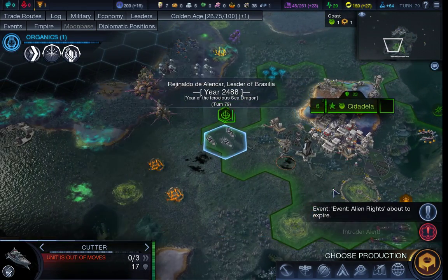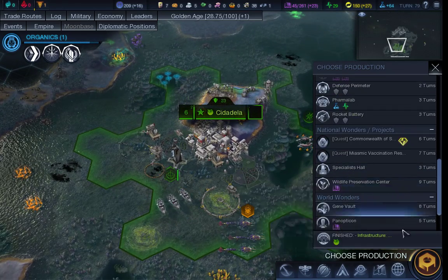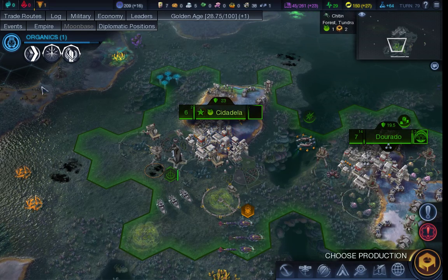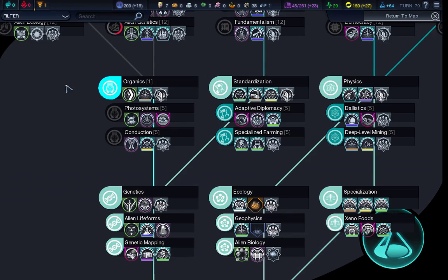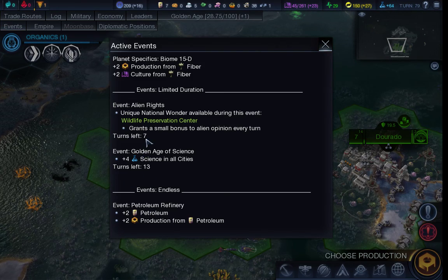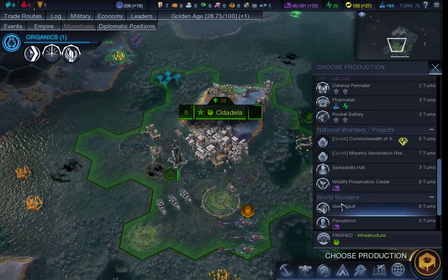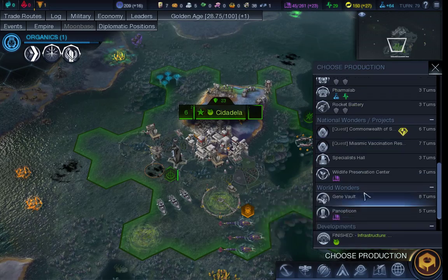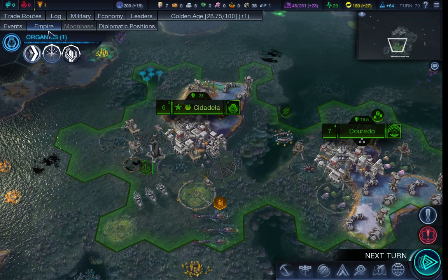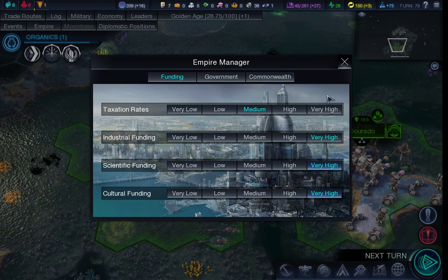So if I can get some formers out and work some more of those algae. You can construct an expedition. You can start chasing them down. Events — Alien Rights. What does the Wildlife Centre give me other than culture? Not much. Commonwealth of Stations Embassy — let's go with that. And in Empire we want high industrial funding, high scientific funding, and high cultural funding.